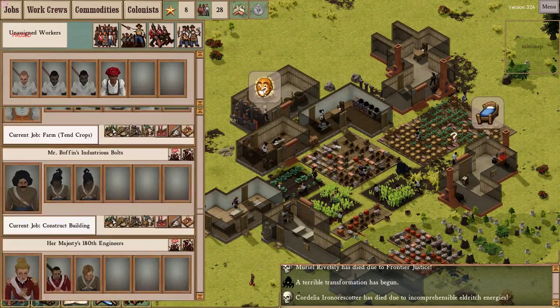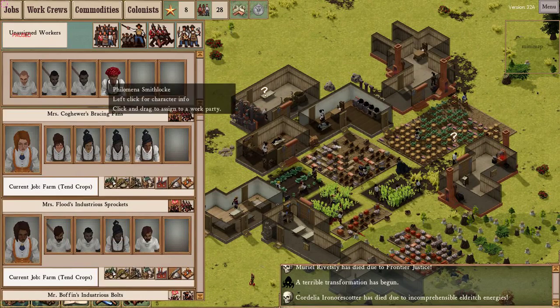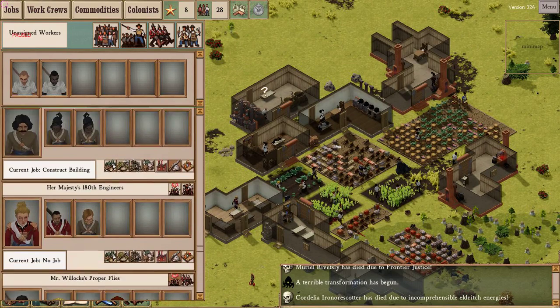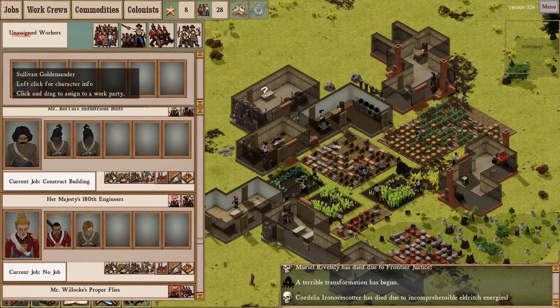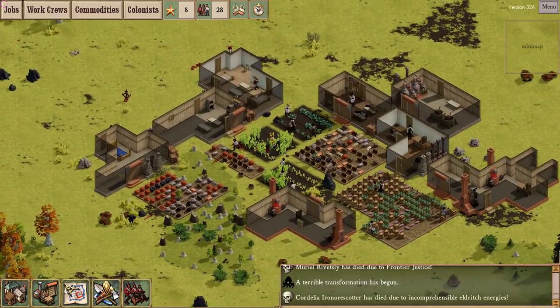She was also an overseer - that's three work crews I've lost in the last couple of minutes. I'm going to start having administrative problems. I only have two non-military crews now, which will severely crimp my ability to run multiple jobs simultaneously.